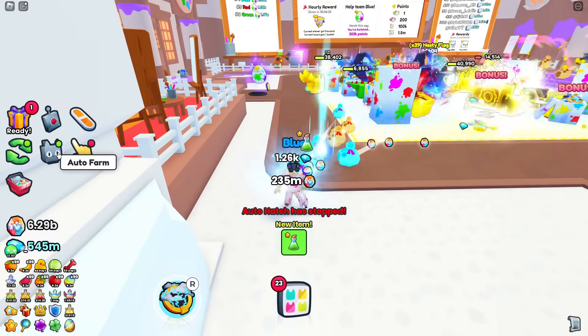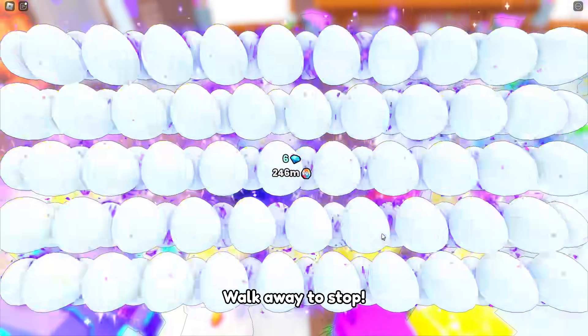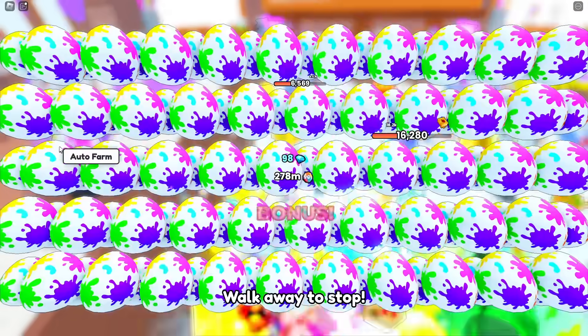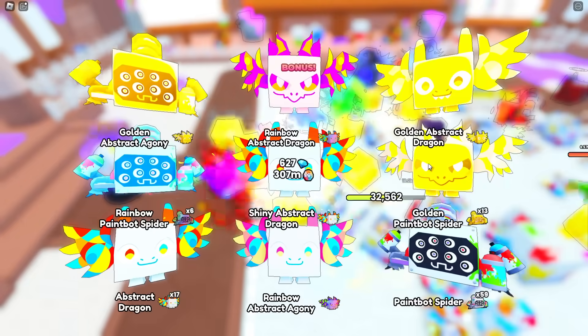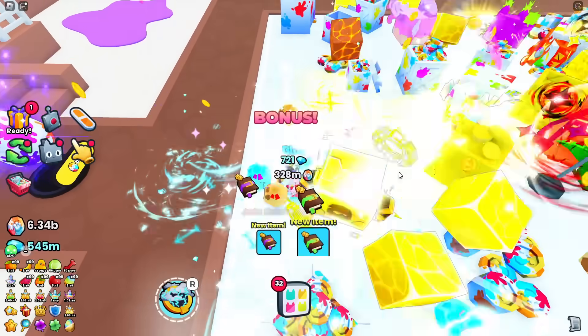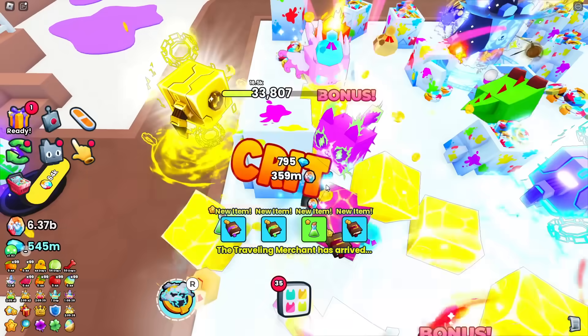Because the egg is so close to the farming area, you may not even need the auto farm game pass. Activate auto hatch, then stand in the area — you'll be in range to both farm coins and hatch the egg simultaneously. Just make sure you stay close enough to the egg or your auto hatch will cancel.